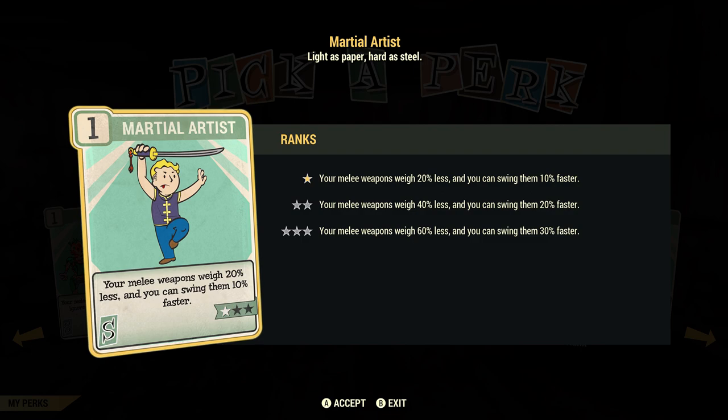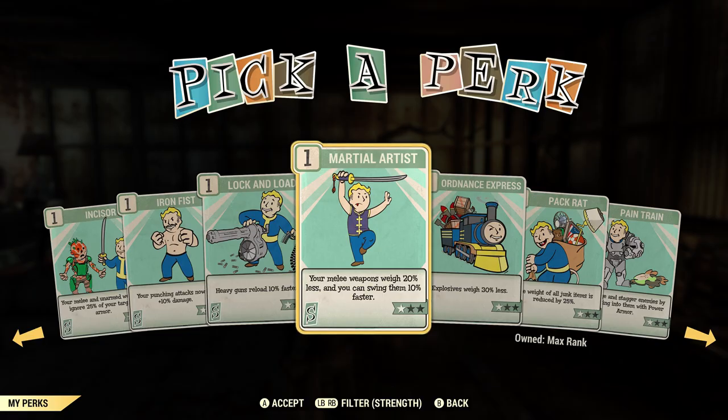I highly recommend Martial Artist for anyone using melee weapons. It reduces your melee weapon weight by up to 60% and increases swing speed by up to 30% at max rank. So a fast weapon becomes very fast, a medium weapon becomes fast, and a slow weapon becomes medium.